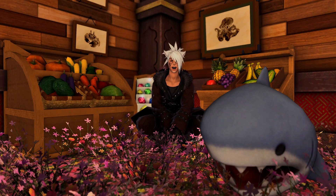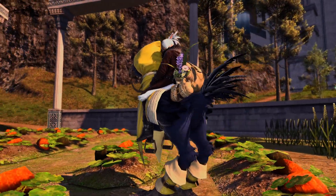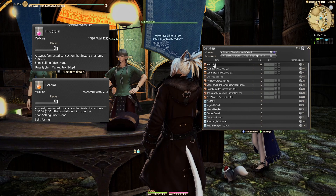Start off by making sure you have a large supply of cordials. Ideally you want high-quality cordials — you can get these from white scrip turn-ins under the miscellaneous subcategory, the same one as the housing items. If you haven't been using these already, they're a huge step up from the normal crafted cordials.